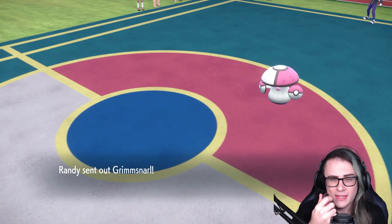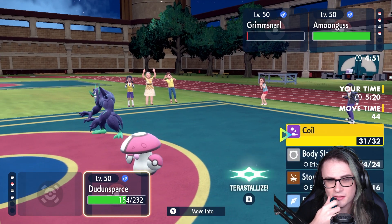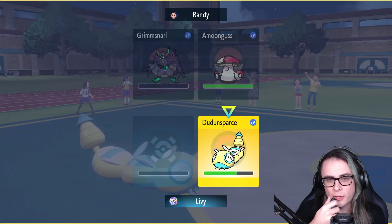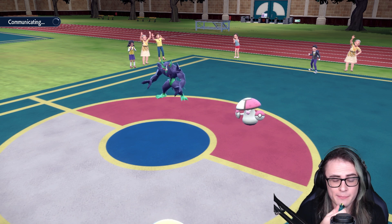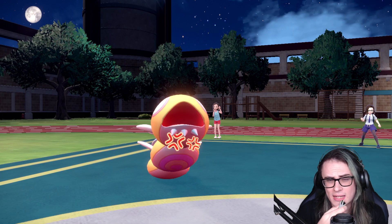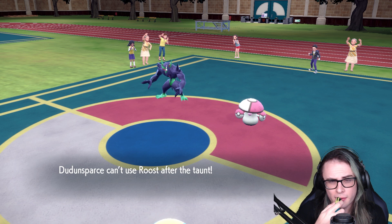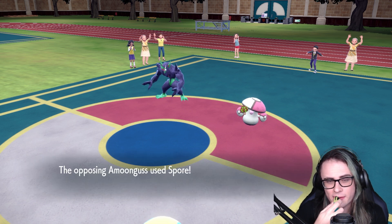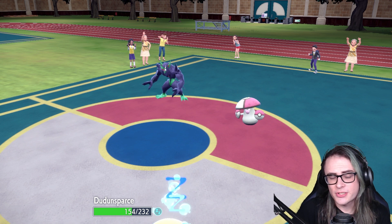Grimmsnarl comes in — it's probably going to go for Fake Out — and goes for Taunt instead, which is actually pretty annoying. Amoonguss will probably go for Spore. It would literally have to be AV otherwise, so yeah, it goes for Spore — a little annoying but not a huge deal. I'm going to just go for Body Slams and try to take out Grimmsnarl purely so I can avoid getting Taunted later on, since that's the most valuable option I can do here.